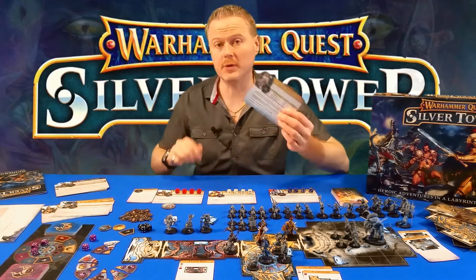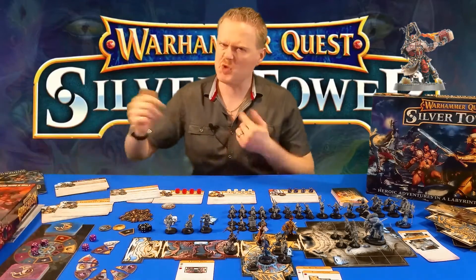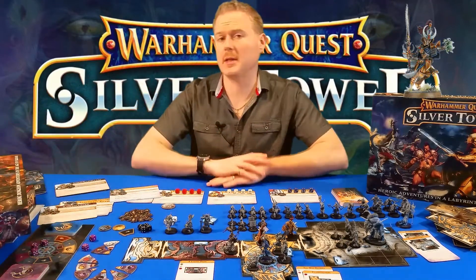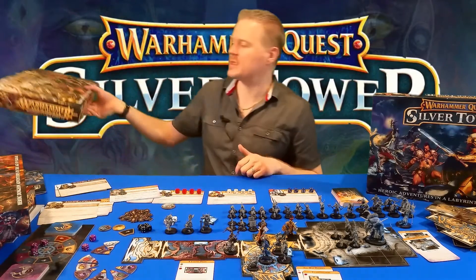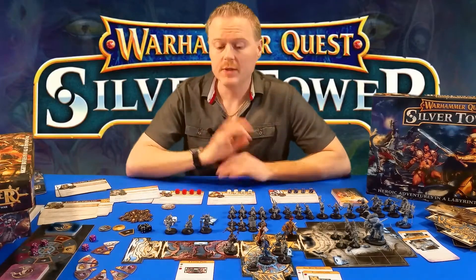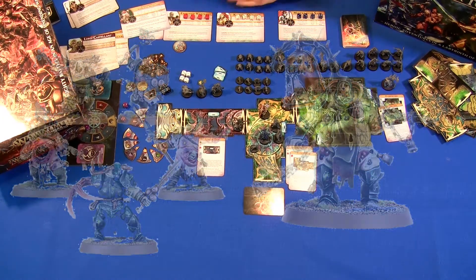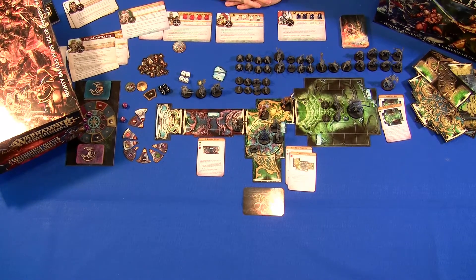The cool thing is you can start pulling in heroes from other games. For example, if you want to bring in the Slaughter Priest because you happen to own Shadows of Hammerhall, you can do that. You can even bring in villains from those games - lords from the main Age of Sigmar set, good guys, bad guys - all across Games Workshop's fantasy world, from Age of Sigmar, into this adventure, ensuring the game is never going to play the same way twice.